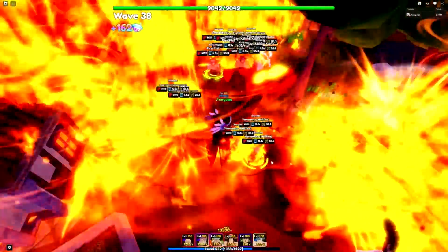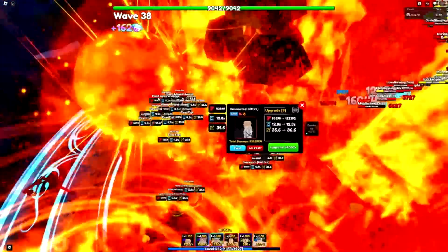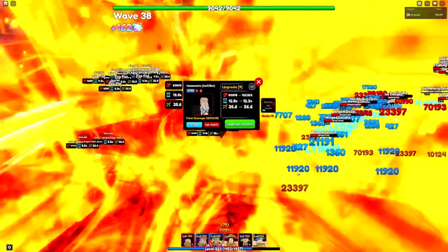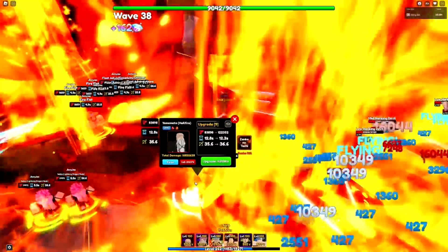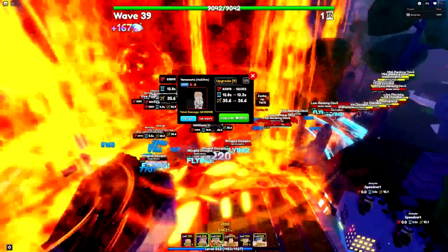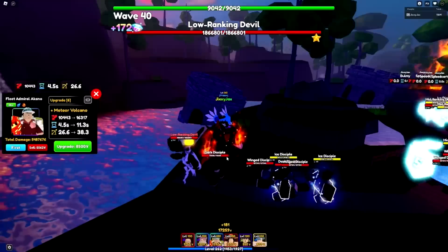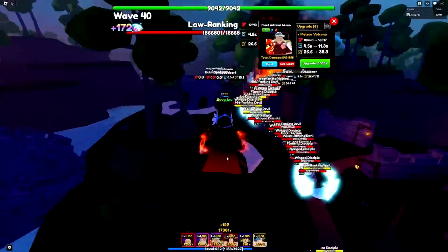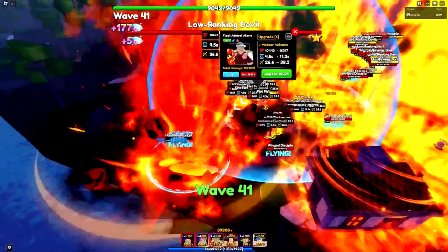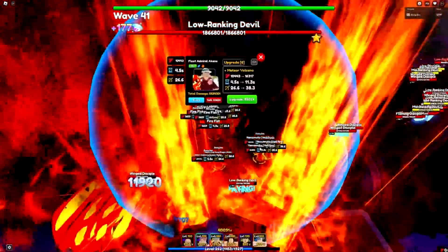Let's save for this upgrade and finish maxing out these guys. We're using this one Yamamoto on air units and keeping the other two safe for bosses because we have two more bosses to go and I don't even know if we'll be able to kill them. Now we're on to the next boss - it's the air one! It has 1.8 million health and we're having trouble killing things with 300k. We're going to use Yamamoto to fight this boss - this is why we saved them up.